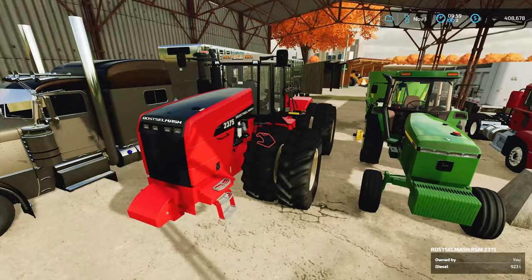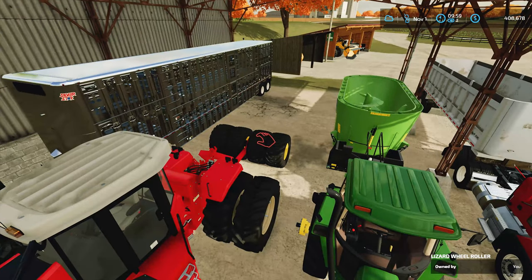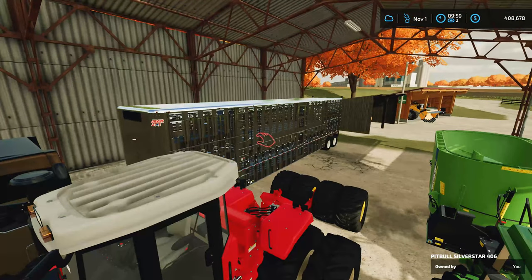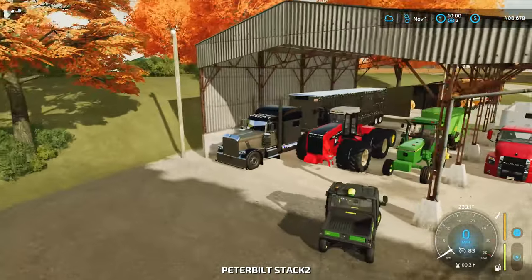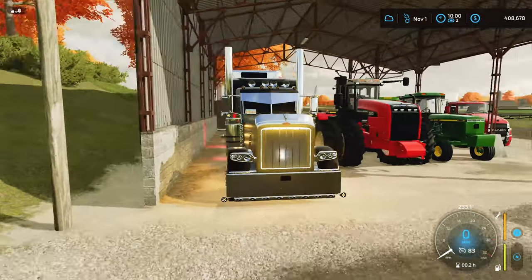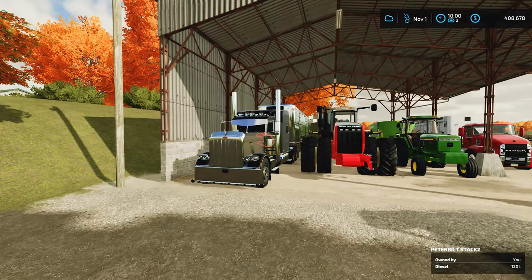I'll probably be using the Russell Mash to compact silage, and we got this attachment in the back with some extra wheels to help with compacting silage. We got the animal trailer, we got the Silver Star back there, and we got this Peterbilt. One of the features I really like about it is the lighting — the grill kind of lights up and it's got a ton of lighting everywhere. We'll be using that setup for our cows.